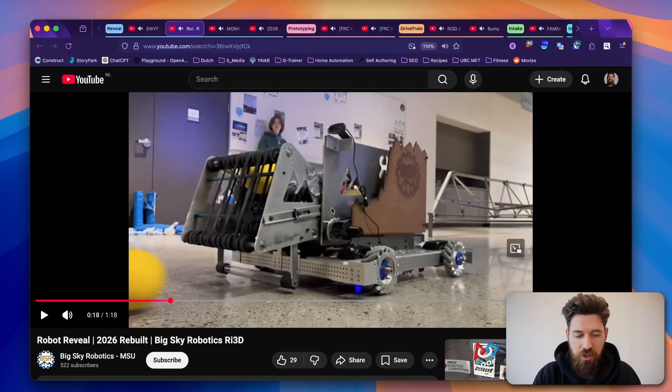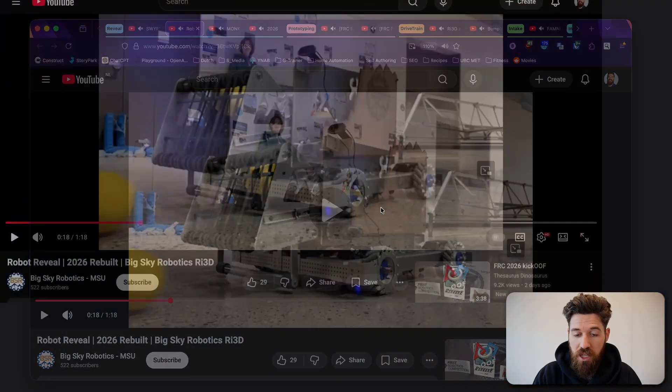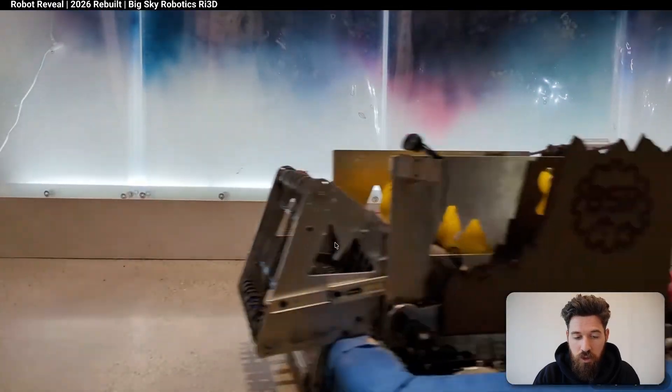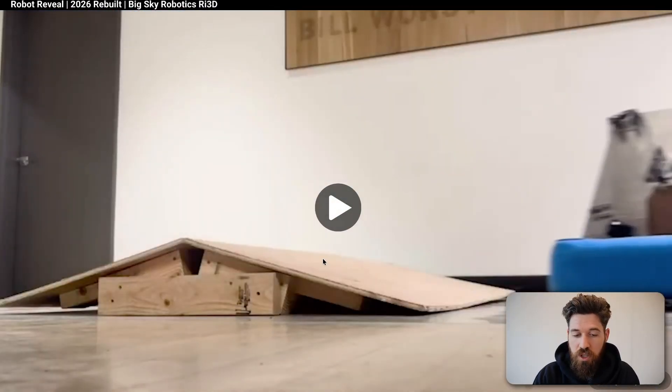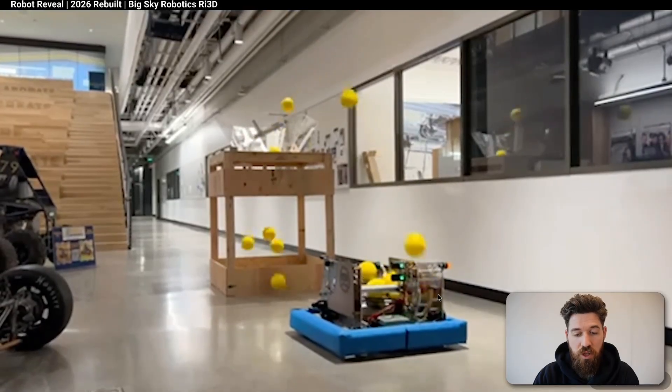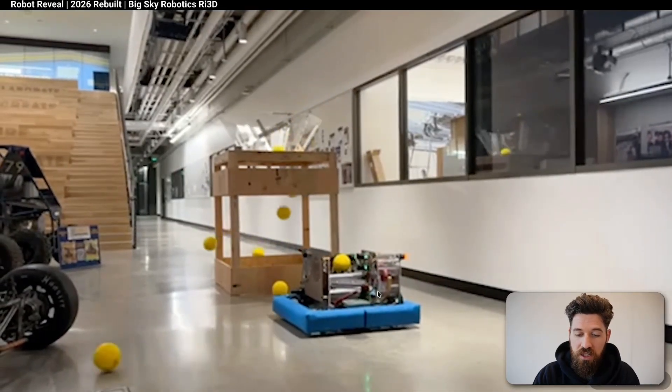Next up, we've got a robot reveal from Big Sky Robotics. I want to show off this robot mostly for its intake section. They've got mecanum wheels driving around, a small roller bar on the bottom with an intake, larger wheels at the back, another hooded shooter, and a belt indexer on the side.